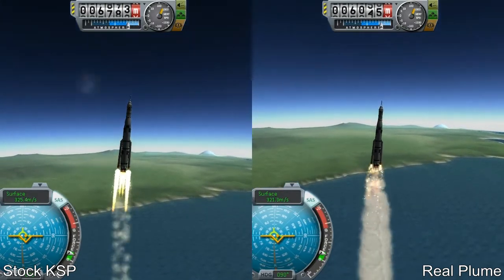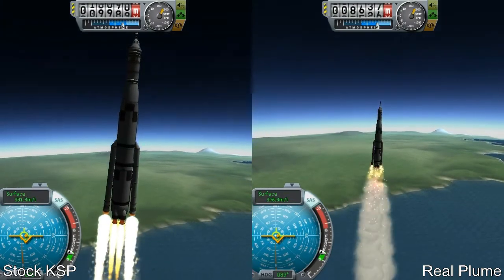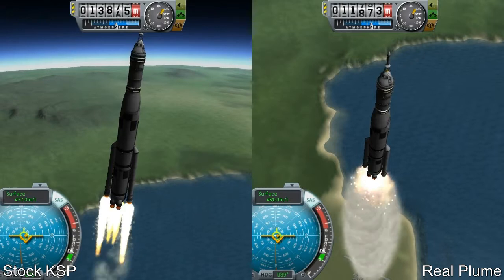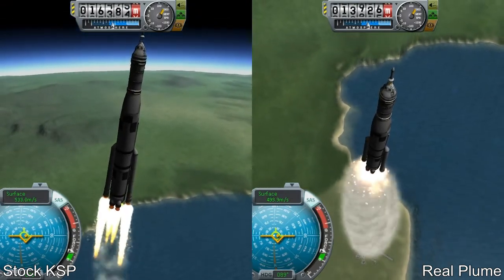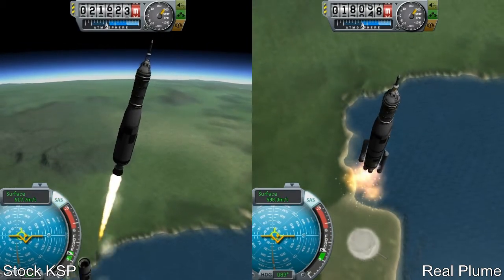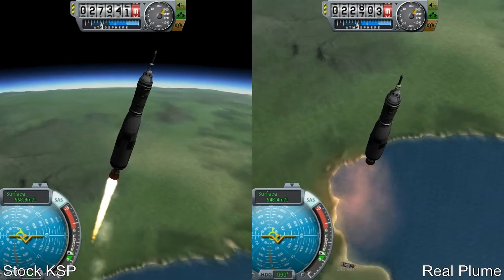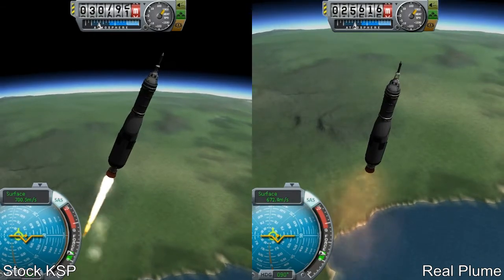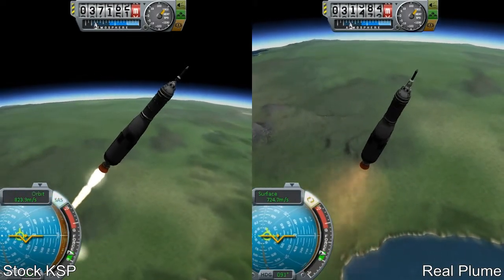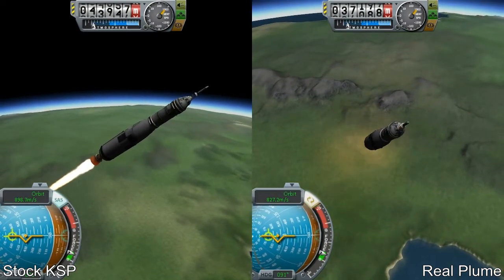These two rockets are exactly the same and I've tried to sync them as best I can so you can see the effects. Thank you very much Enhox17 and Felger for this wonderful work — I will definitely use this in one of my future playthroughs, especially in 1.1. You can see the second stage looks very different based on height, and overall RealPlume really manages to capture the feeling of real rocket launches to a very nice degree.